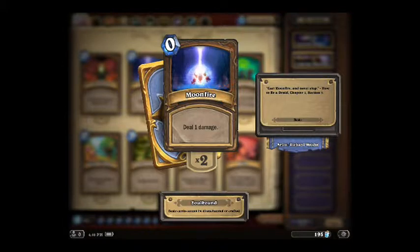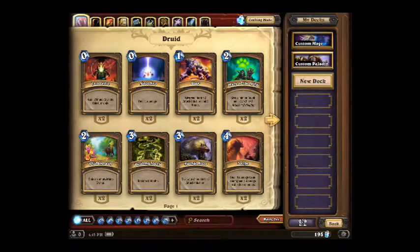Moonfire. Pretty basic spell. Costs 0 mana and deals 1 damage. It's good to use sometimes, but not extremely powerful of course.